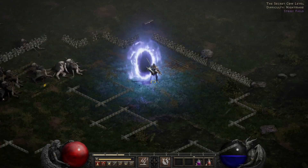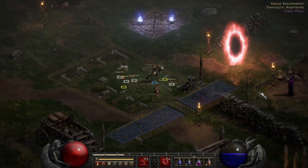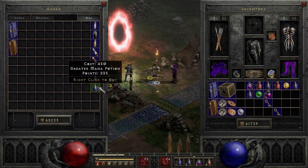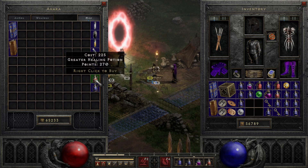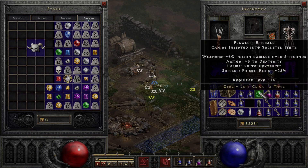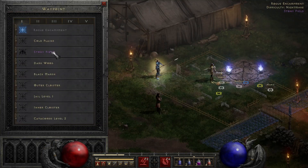Alright, that's it for the cows. Didn't really find too much exciting stuff in there. We have a whole bunch of stuff in the stash. One of twelve keys. Let's throw these keys on the ground and pick them back up.